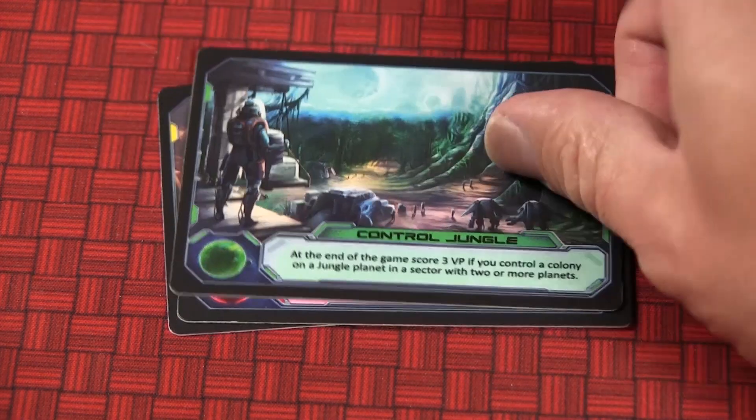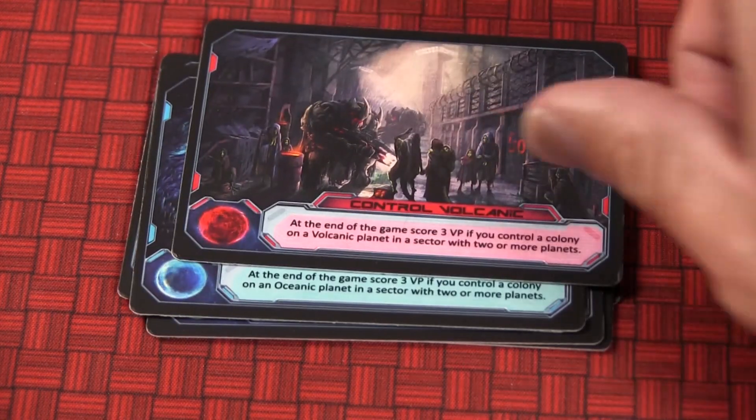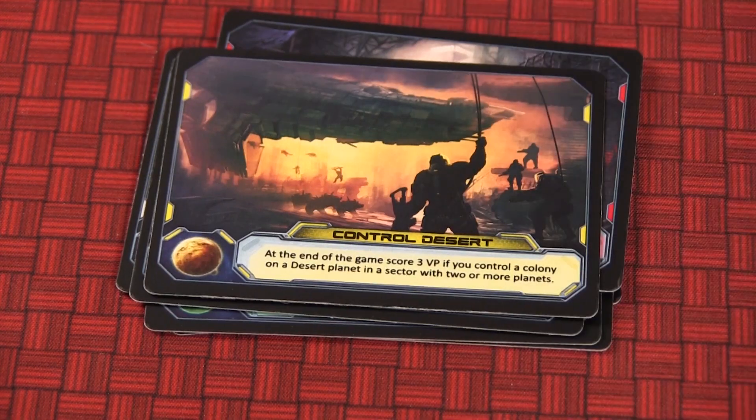This plays a big role in strategizing — when do you want to take control of a sector? You might take control of a smaller sector initially because there's only one planet and you immediately flip your outpost to a colony. It's advantageous to jump into those right away. Later you might need to control a planet in a sector with three or more planets, and you wait until the end. The clever thing about this game is that it forces you to explore the galaxy. You can't just stay in your little corner; to fulfill these missions, you're going to have to go out and explore.